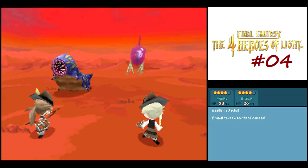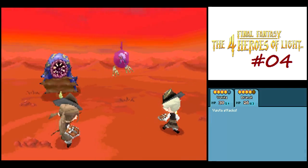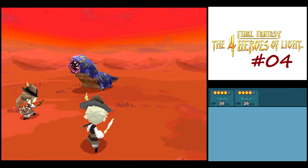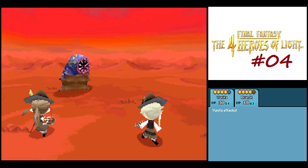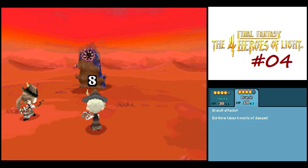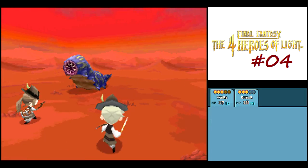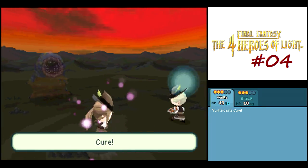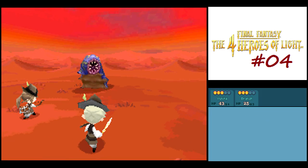We got a couple new enemies here. The big guy up front is a Big Worm—they are weak to wind, but otherwise there's nothing special about them. The one we just killed is a Basilisk who was flying for some reason. They are weak to fire, but their magic defense is pretty good, so you're not going to deal that much damage with spells anyway.